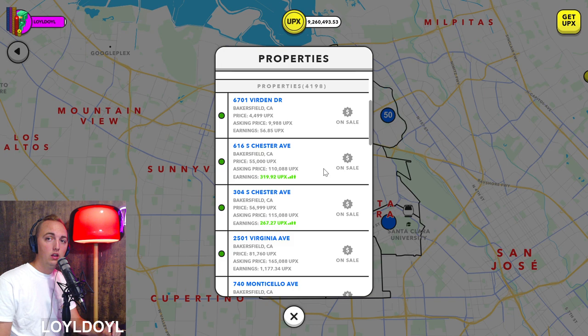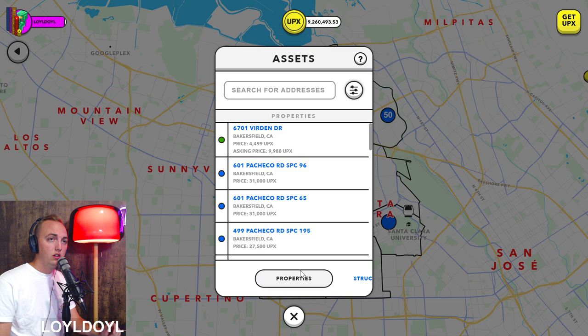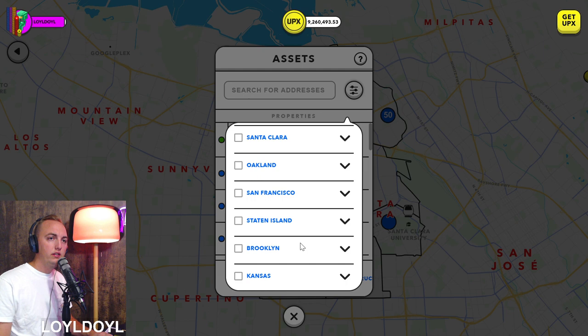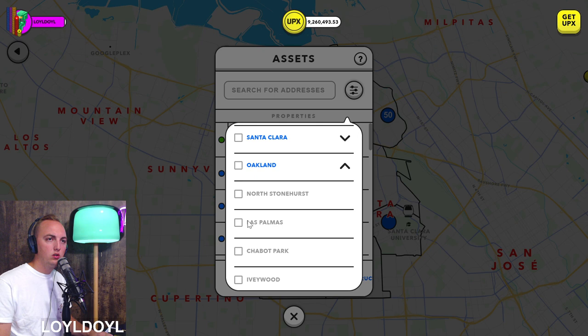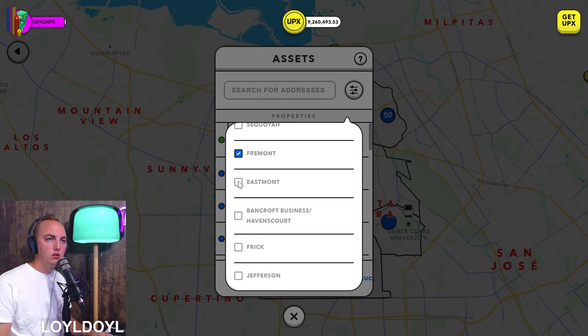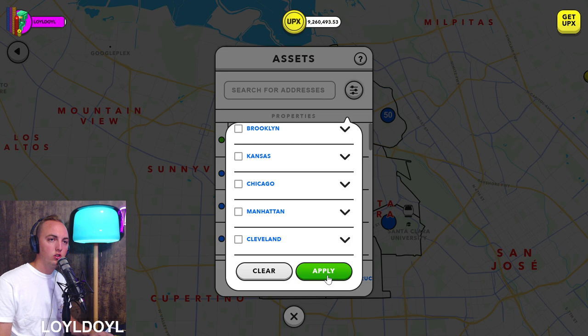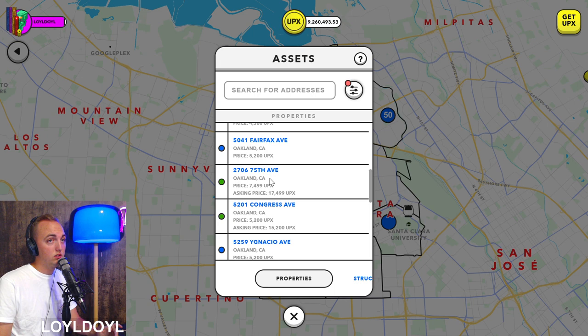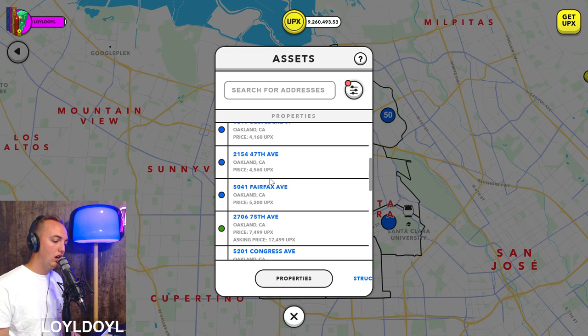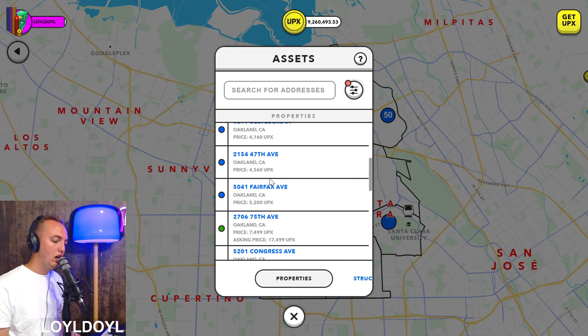Tip number nine: assets and property filters. A lot of people don't know this — if you go to the Assets button, you can use the filter there. For example, I can filter all properties I own in Oakland by specific neighborhoods — let's say Fairfax, Fremont, and Eastmont. Scroll down, click Apply, and now the game shows only properties I own in those selected neighborhoods. It also shows blue for properties not for sale and green for ones listed for sale. This makes it really easy to mass-list properties.